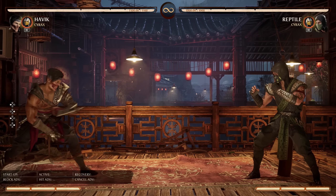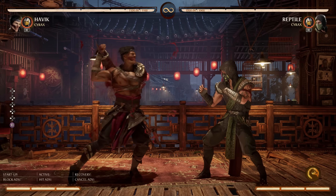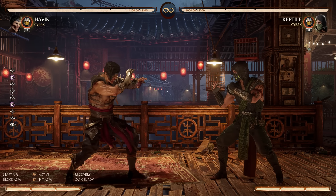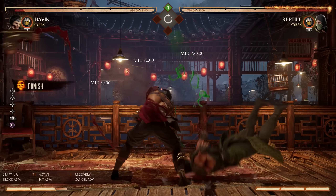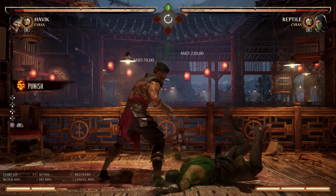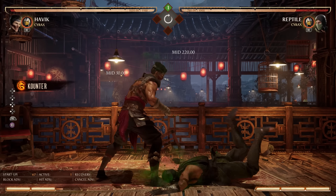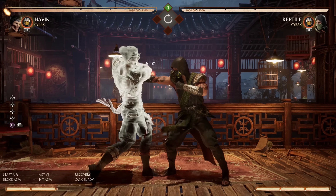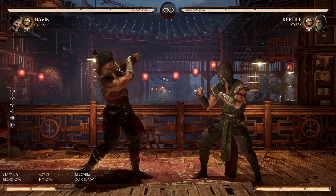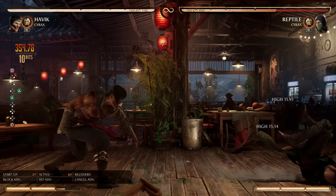This allows him to bully, bully, bully. Walking forward, you have to be hit multiple times to break the armor; otherwise, you just have to accept it's coming. It is safe on block with a good deal of pushback. It is punishable on flawless block, but the timing on that is difficult. The enhanced version has three hits of armor, so if you're worried enemies will do a multi-hit string to break regular armor, the EX version will go through basically anything. If you armor through the EX, it causes a splat for 22% damage. If you hit it raw, it creates a crumple state for a full combo.